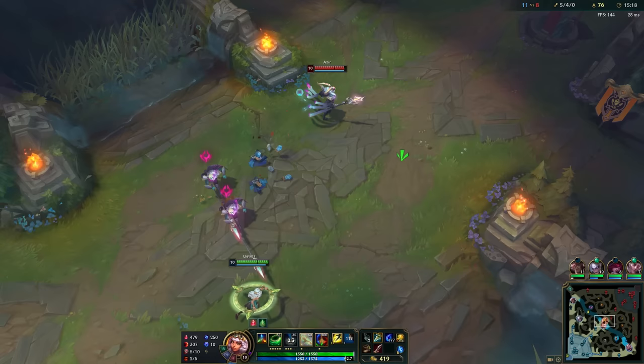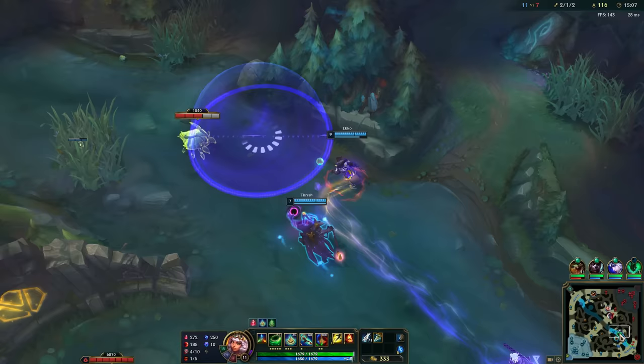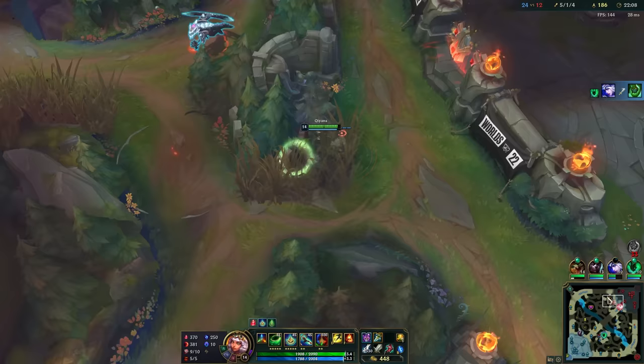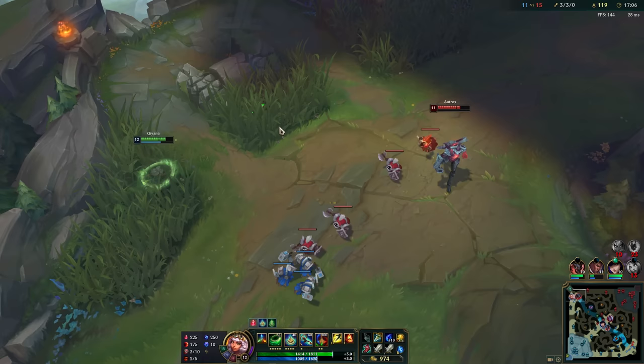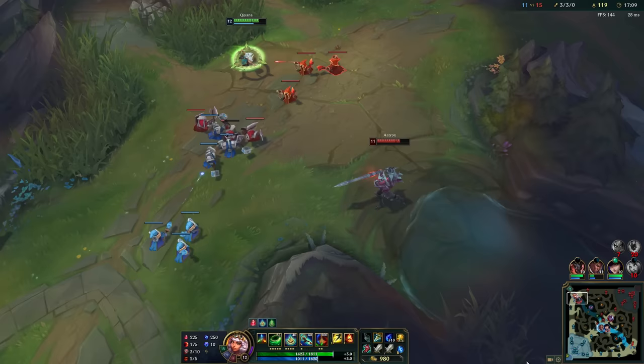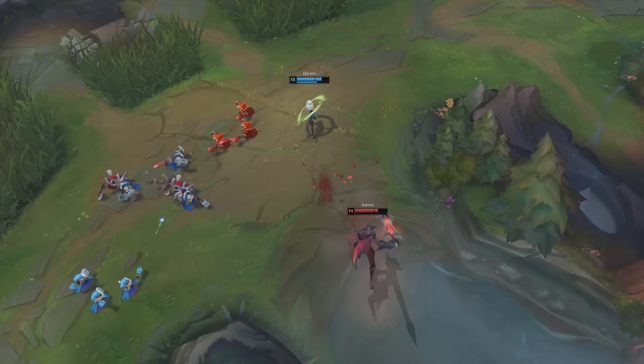It turns out squishy enemies won't just walk up to a fed assassin, and I was dying before I could even try the combo. One of my good ideas was to stand in a bush until someone came by — I spent about 15 minutes waiting in random bushes one game. An even better idea was to play Qiyana top. I didn't know if I'd be able to kill anyone, but at least I could try the combo. And surprisingly, I did it on the first try — even managed to dodge Aatrox Q, which was just perfect.